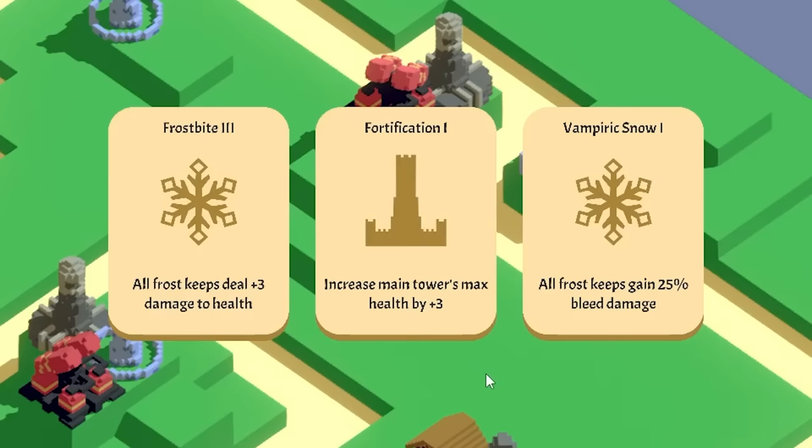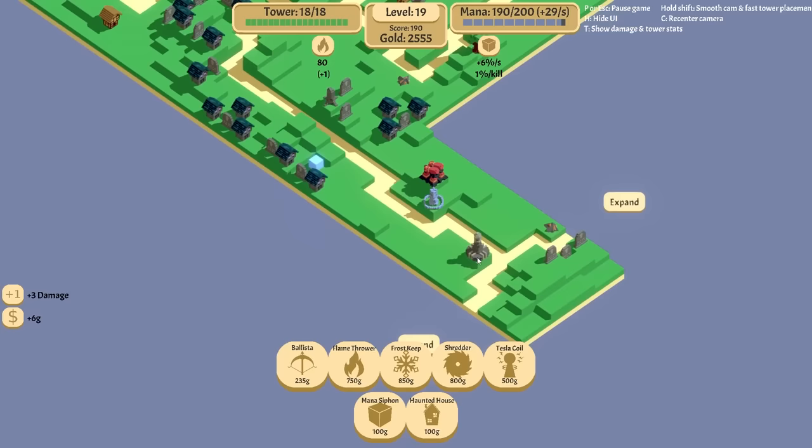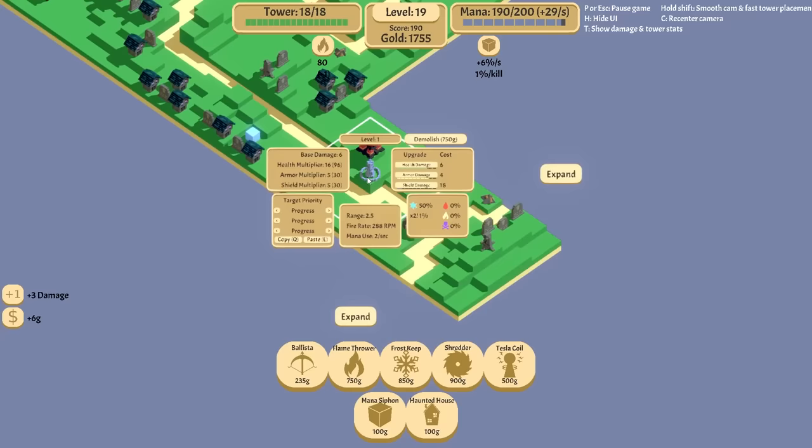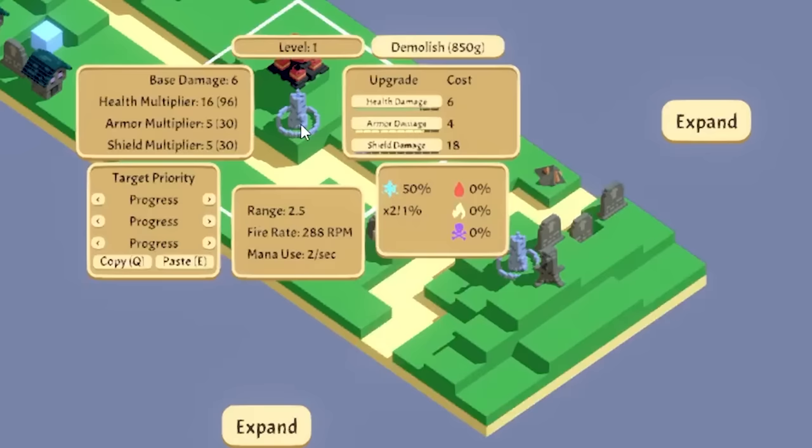Frostbite, Vampiric Snow — isn't that the same thing? No, Frostbite 3. I didn't know I had Frostbite 1. So we have these going in. I want a shredder in here. That's the Tesla — how far is your range? Your range is good. Let's do another one right in here so there's an overlap. We want — show me the Tesla. Oh, it isn't an overlap, that's perfect.